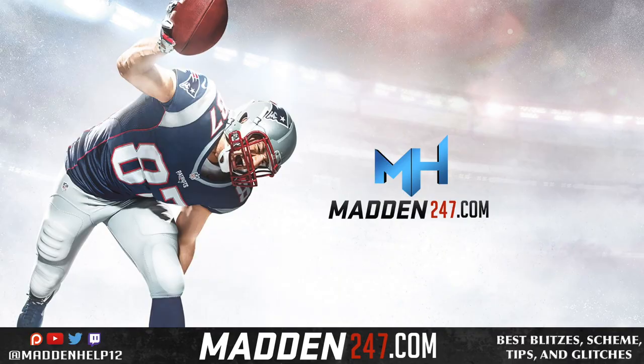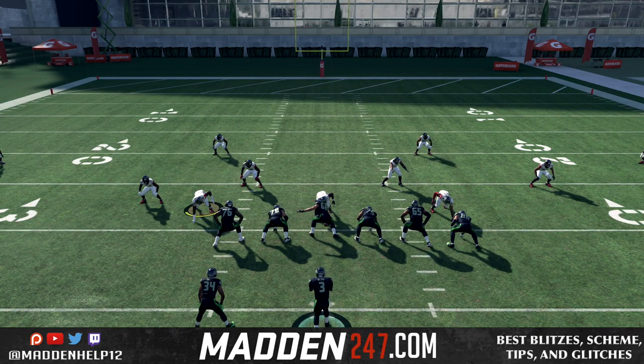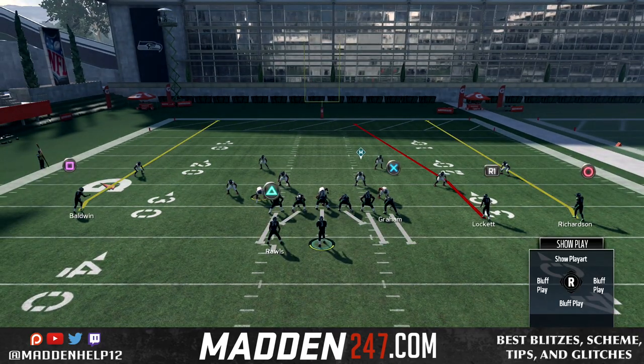I'm here today to show you a quick, easy, and consistent way of beating cover four out of any formation. The basics: what you need are a slot or a tight end to run a drag route and then the outside receiver to run a comeback route.